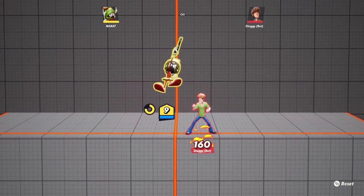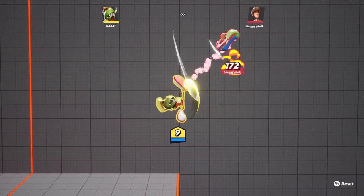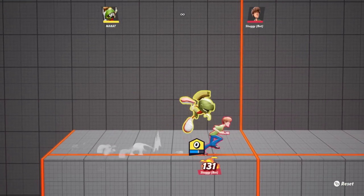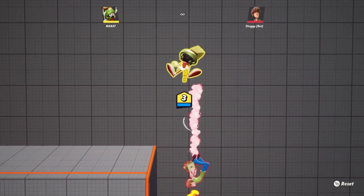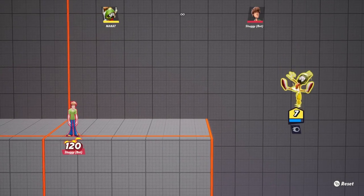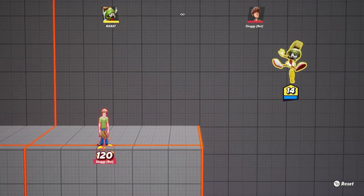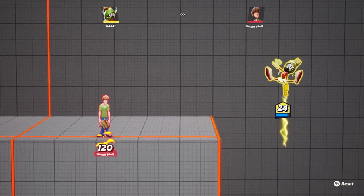His upward aerial is pretty much the same as his upward normal. His forward aerial is one big kick that can kill at higher damage ratios, and it goes pretty decently far — especially if you go off for an edge guard. His downward aerial is a variant of his downward attack but aims straight down and has the ability to spike. You can hold it in place as well, but the laser starts to shorten when you do the spike variation, unlike on the ground where it doesn't shorten at all.